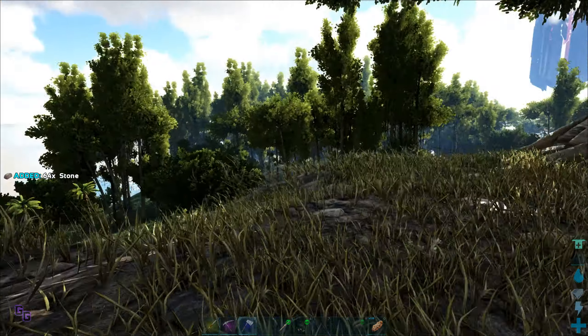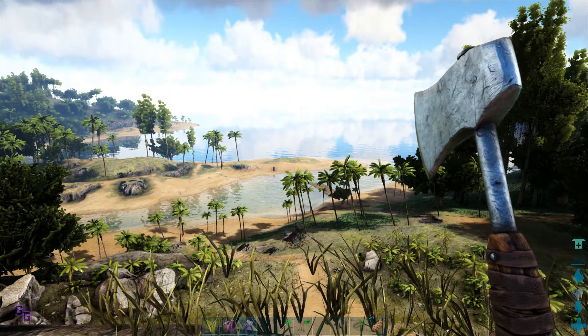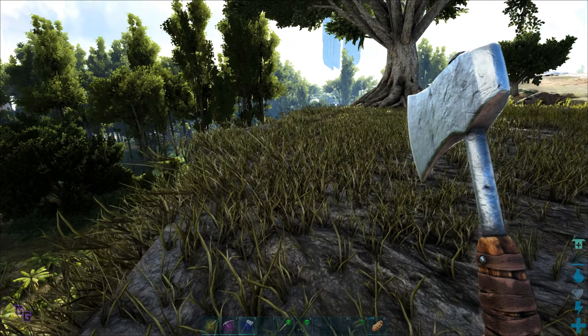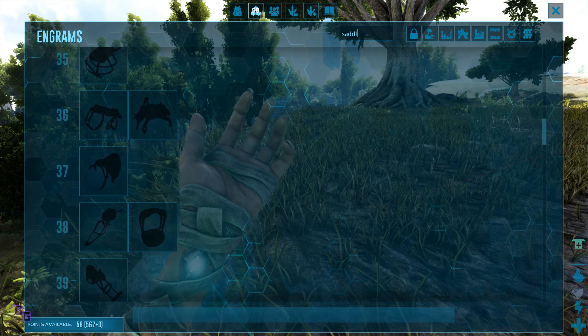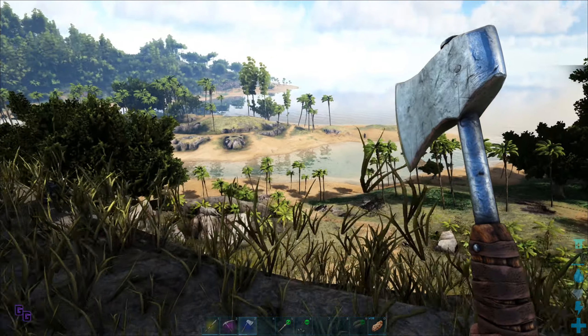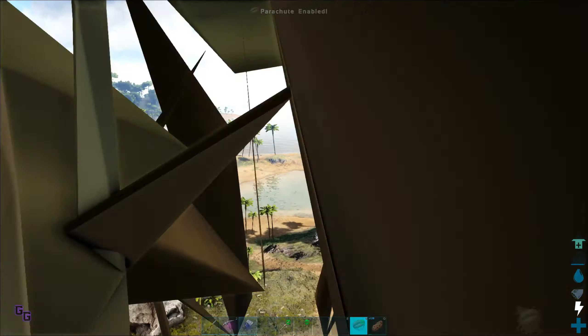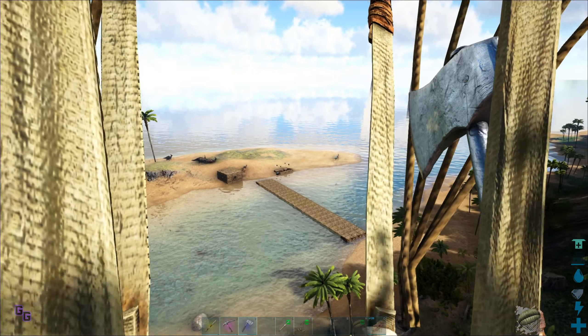Okay, so I want to build a base under that tree. But the problem is there are usually carnivorous creatures up here and that usually makes life a little difficult. Okay, looks like we're good — there's a lot of herbivores which won't attack, so that's good. Let me get a couple of stones quickly. I want to build the base right here with an ocean view — what do you guys think? I think that's proper.